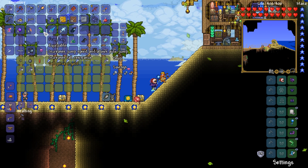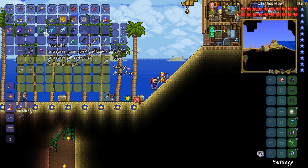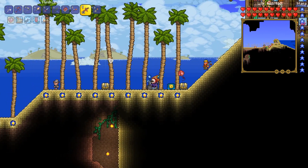Everything else we can pretty much keep. We've got ourselves a jellyfish — we could put that in a jar. We've got a frog leg; if we really wanted to, we could combine that with some other accessories to make like an ocean-related horseshoe balloon kind of thing. But aside from that, we've got ourselves a quest fish — let's go hand it in.